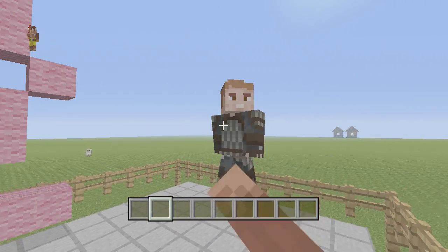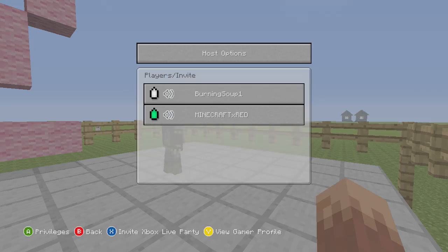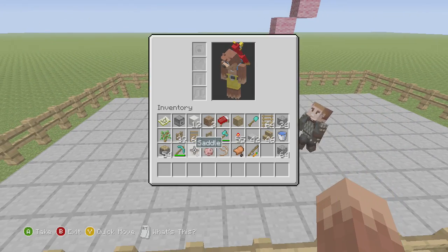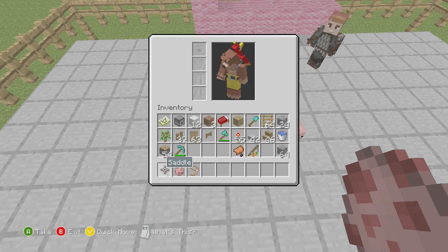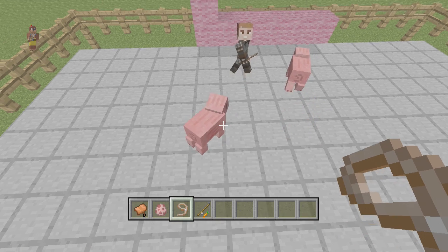This idea was found out by my good friend Minecraft X Red. For this you will need a saddle, some pigs, at least one lead, and a carrot on a stick.